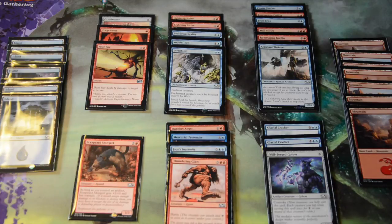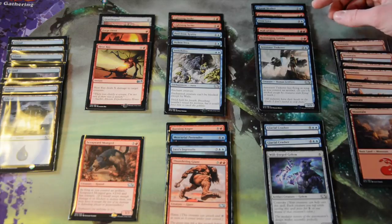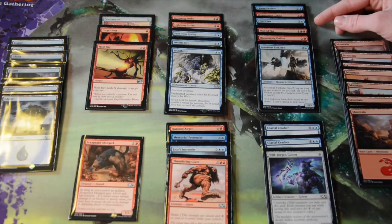For my three-drops, I have the rare Chasm Skulker — he was fun to play with. Rummaging Goblin, I have two copies of those. I have one copy of Frost Lynx, which I recommend; it won me games. It was pretty awesome.